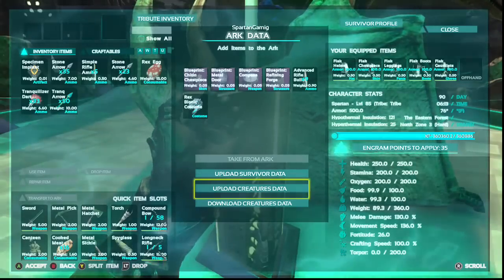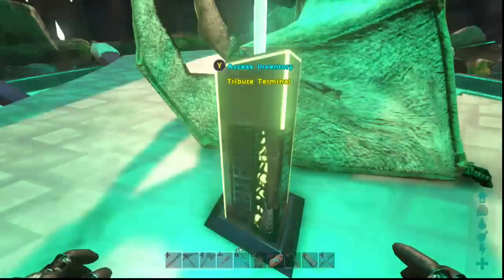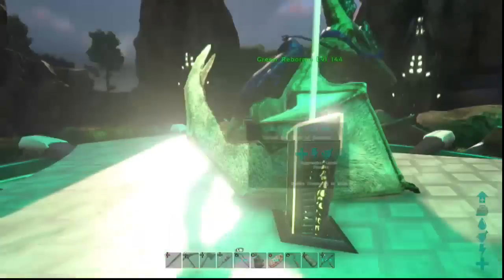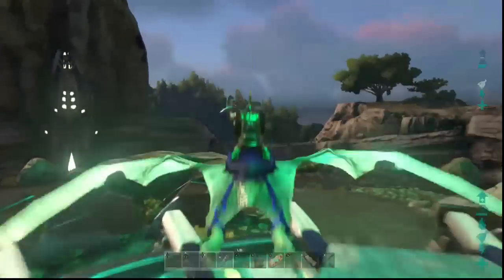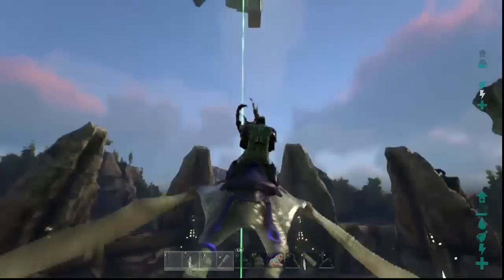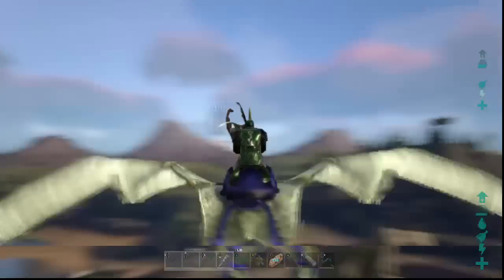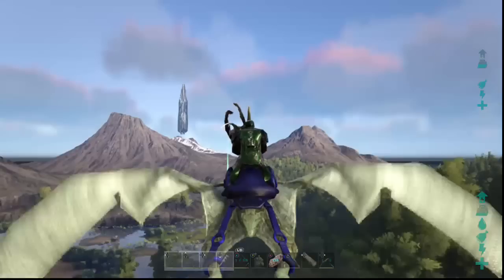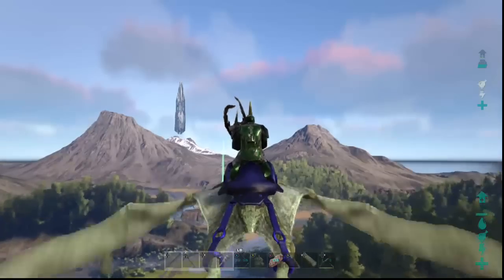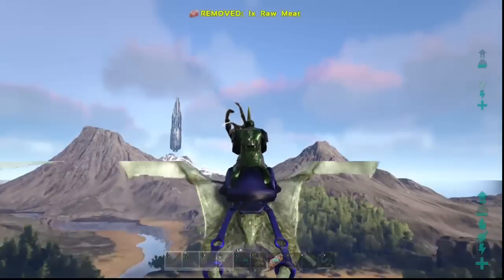You can actually upload dinos, items, and your character, and then in whatever world you want to bring them to, come to the red, blue, or green terminal and take it back out. It's an awesome feature. A lot of people are kind of iffy when it comes to transferring, so I figured I'd make a video to help you out. If you enjoyed the video or found it helpful, smash that like button, leave any questions in the comments, hit subscribe, and I'll see you guys next time.